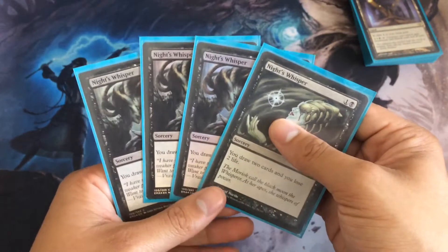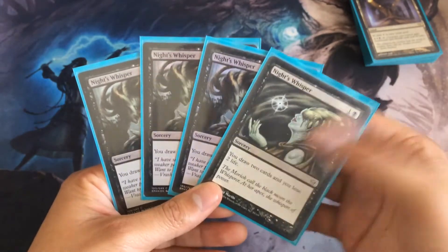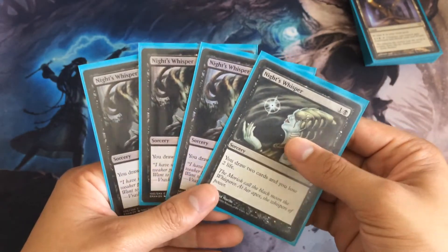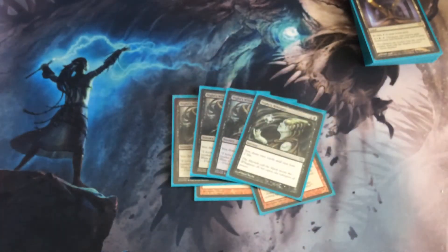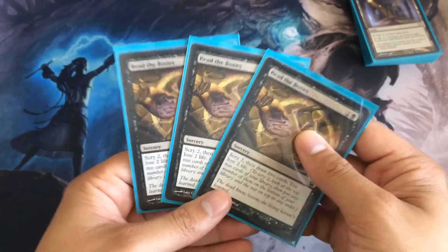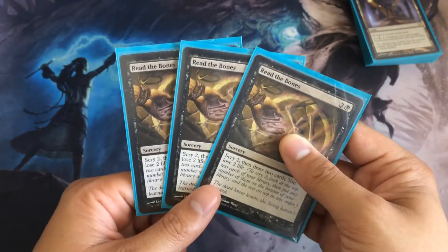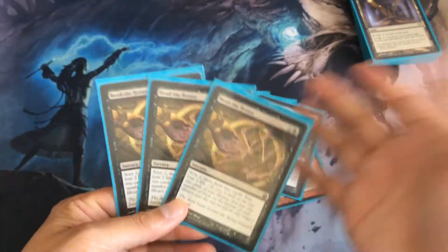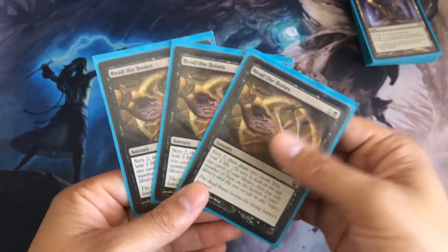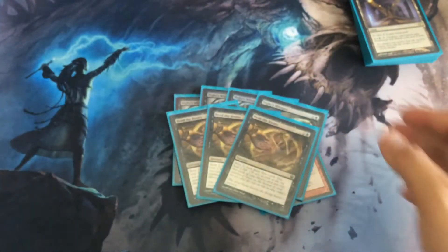Next we have Knight's Whisper. I've been trying to look for different draw cards, and this card is really nice — it just does what it does: two mana, draw two cards, lose two life. Then we're playing three Read the Bones. I was playing four but I'd see it too much. I think two is just fine because we are going to be taking life from these since we don't have shock lands. These are pretty much our shock lands in terms of card draw — scry two, draw two cards, lose two life. Not bad.